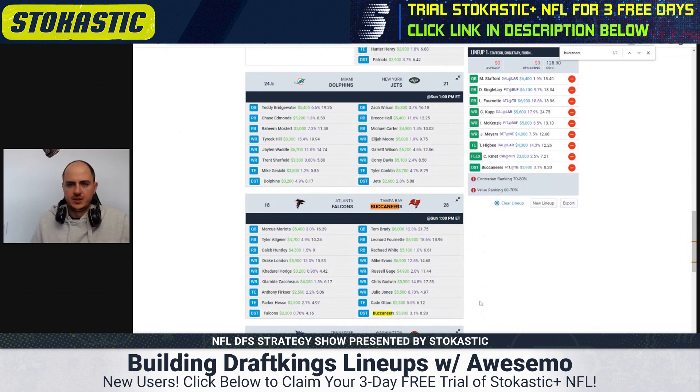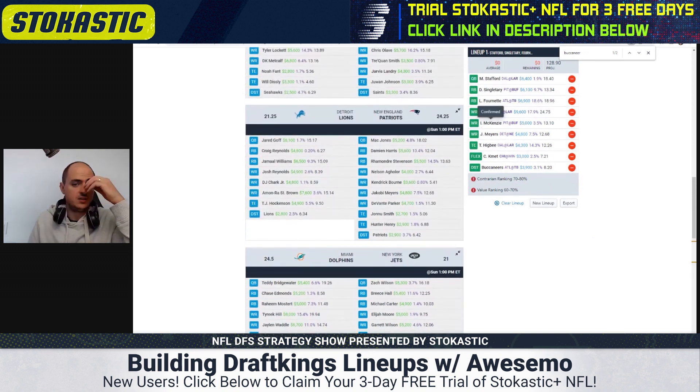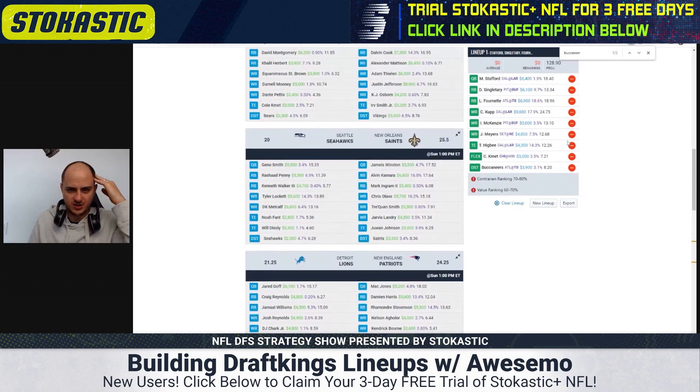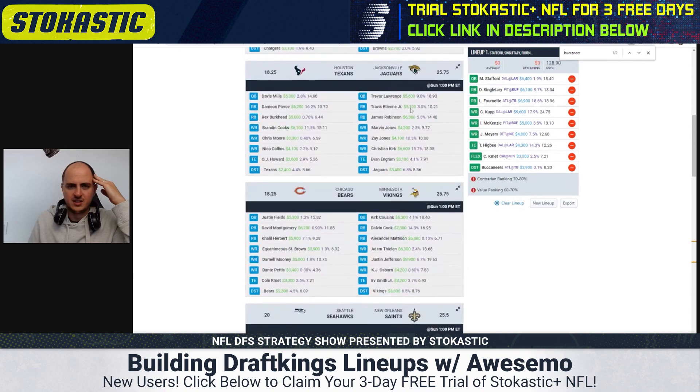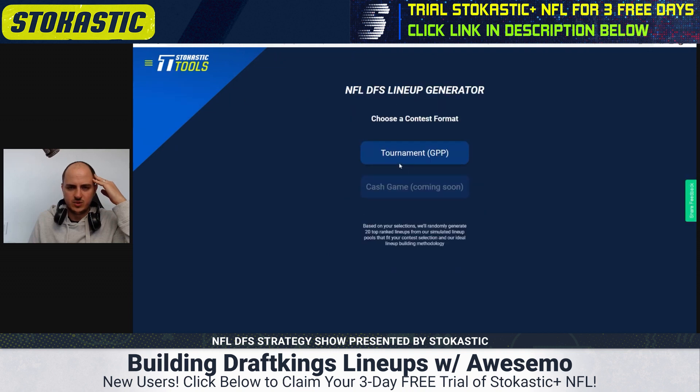The contrarian ranking is 70th to 80th percentile and value ranking is 60th to 70th. I feel like I need a little better value in this lineup. Pivoting off Devin Singletary — whose points per dollar isn't great this week — could be advantageous. Let me see what kind of projection the optimal lineups have.